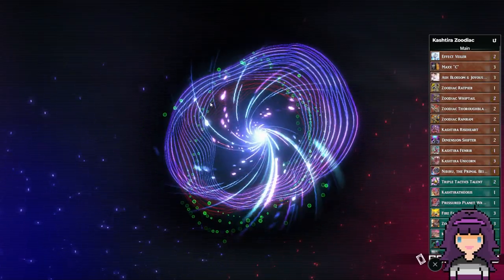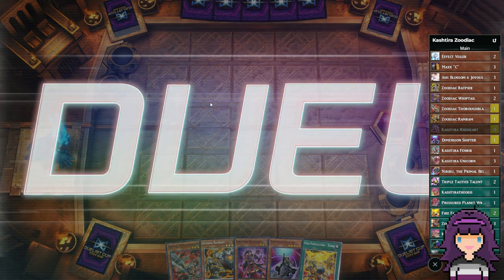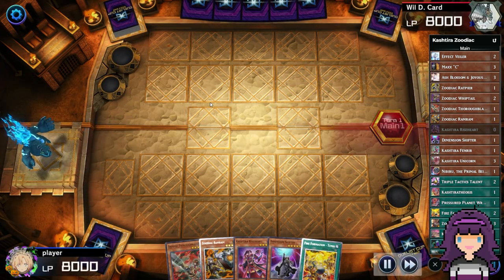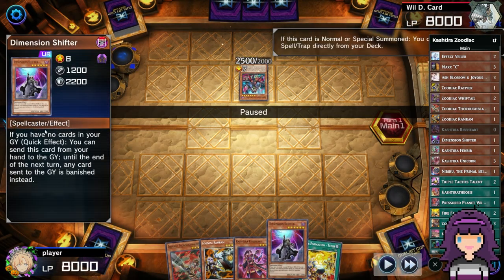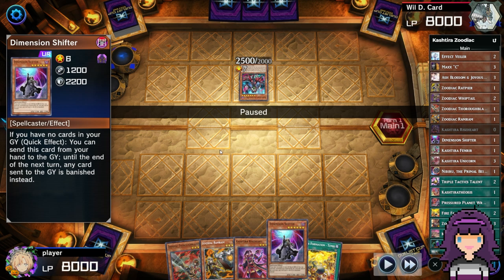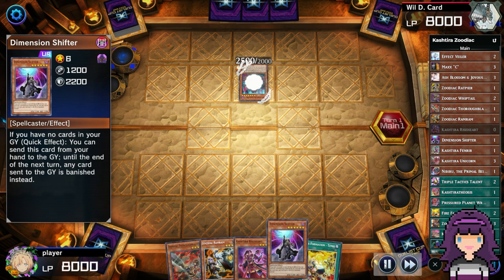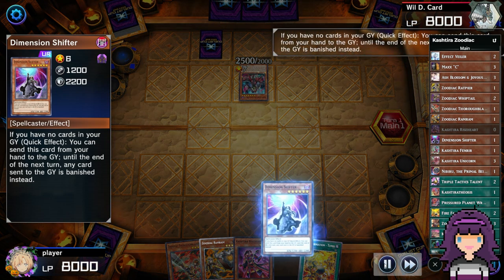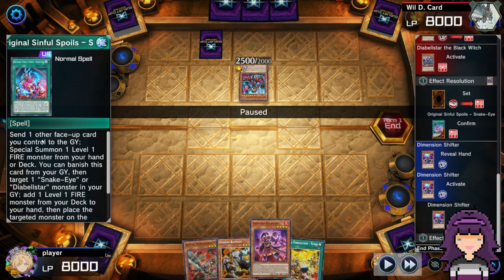This next one is against Snake Eye — a pretty interesting variant: Fur Hire Snake Eye. We're going second again, which a deck like this doesn't really care about a lot. We are opening up our Shifter here. You'll notice I didn't shotgun the Shifter right away. I don't play this card a lot, but the way I like to play it is kind of like Maxx C — yeah, you can shotgun it during your opponent's draw phase, but then your opponent has knowledge of it and can play around it. Whereas if you wait a little bit, you can get your opponent in a situation where they've already used some of their resources and then they're not able to use those for a potential follow-up turn.